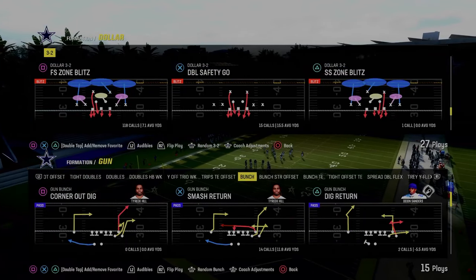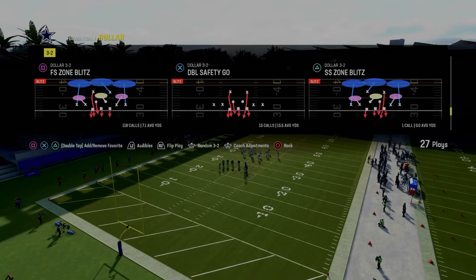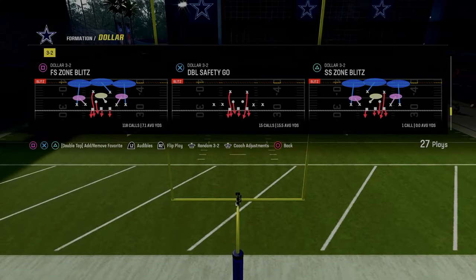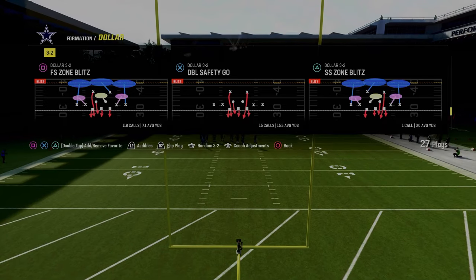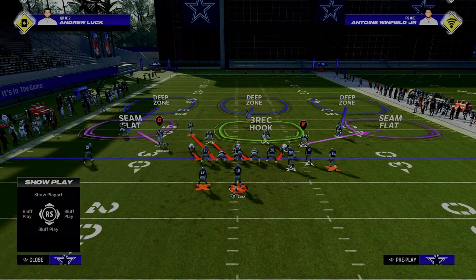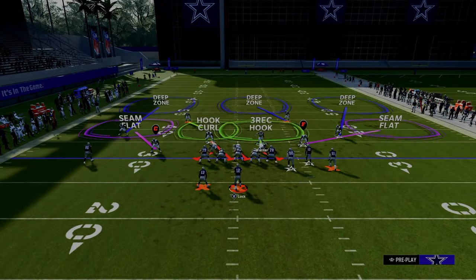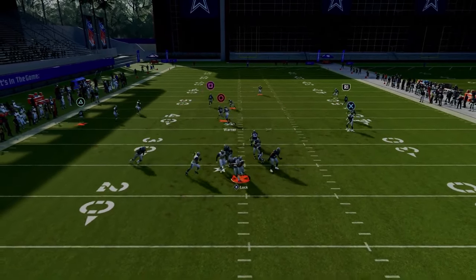The next blitz we're going over is the free safety zone blitz out of the Dollar 1-3-2 formation. This can also be run out of the multiple defensive playbook with Cover-2 Press. I'm in the Kansas City Chiefs playbook for these blitzes because we have the 4-3 Even 6-1 here. For the setup, keep auto-flip off so the blitz always comes in off the left side. All we're going to do is pinch our defensive line and then put the safety who is in a blitz angle into zone coverage. A lot of times it's going to come through the A-gap.